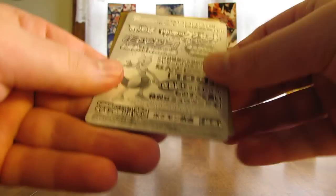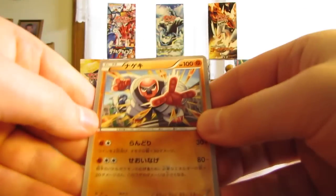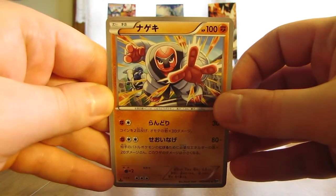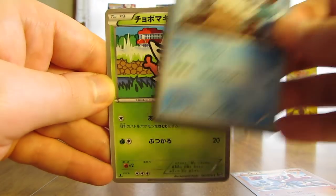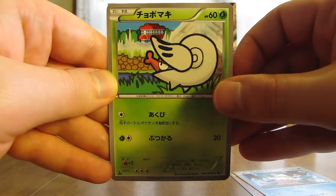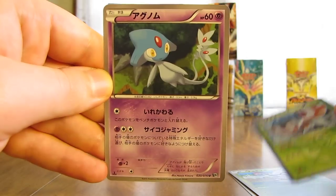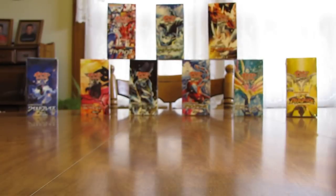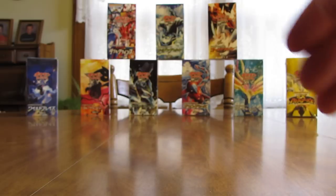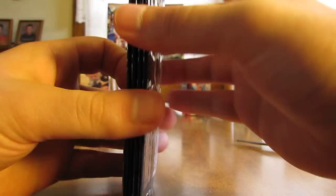Last pack here, then I'll have to cut the remaining packs still. This pack starts off with Fraxure, there's a Snover, Shelmet, Masquerain, and an Azelf. I believe that card is rare in the English set. There are four total remaining packs — there should be two more Holos, Ace-Spec cards, or Ultra Rares.